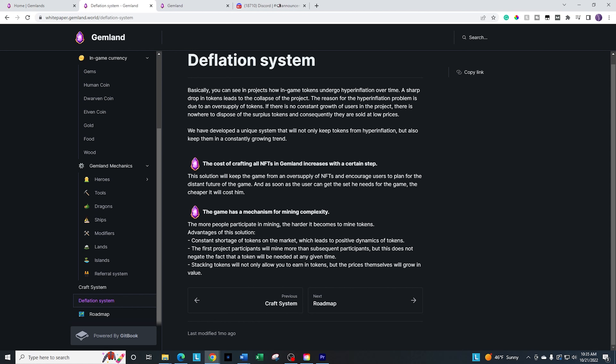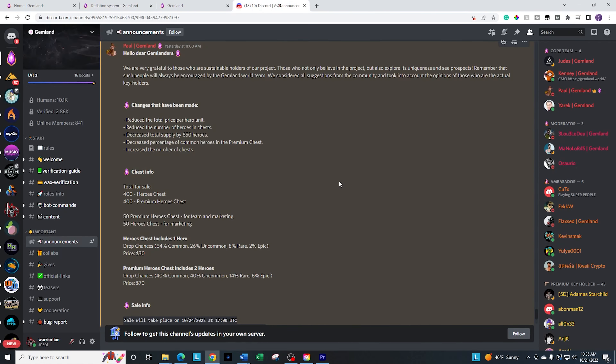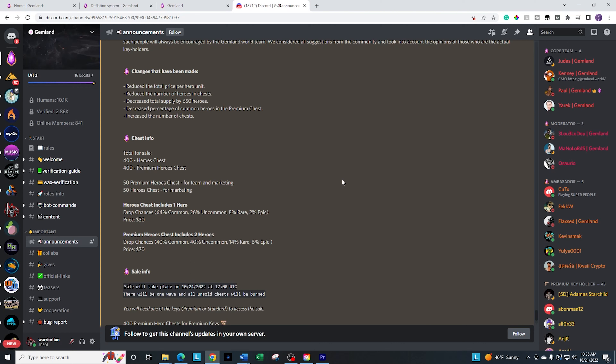I did want to give you some details about the pack drop coming up on the 24th. In order to be whitelisted for this pack drop, you need to have either the premium keys or the standard keys, which you can get on the secondary market. The sale will be at 17:00 UTC on the 24th. There are going to be two packs available: the hero chest, which is $30 worth of WAX and you get one hero with about a 2% chance at epic rarity, and the premium hero chest at $70 worth of WAX with two heroes and a higher chance at higher rarity items.